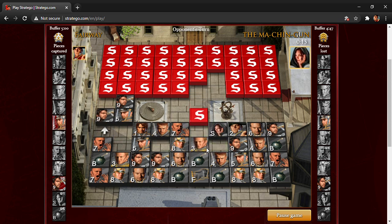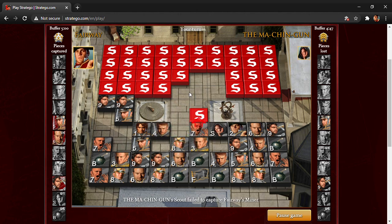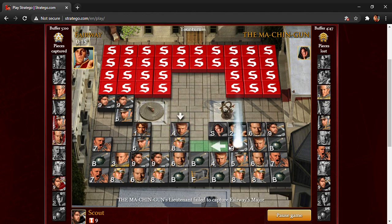I'll hit that with my colonel if he moves down with it. If that was the marshal, that would just be very unfortunate. Let's just do that and see what he has. I'll hit this and see — colonel. We'll see if he wants to trade with me. That'll work. Move that out. That works also — let's bring a scout out.